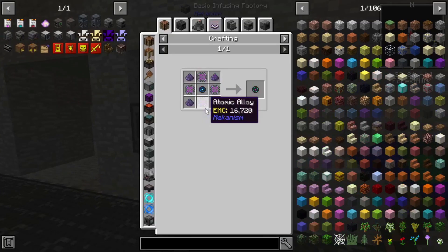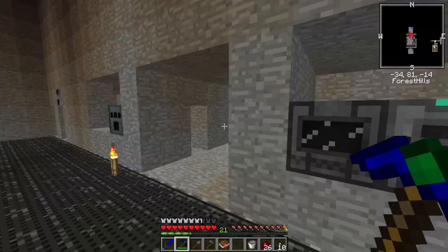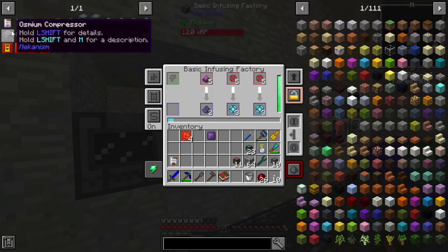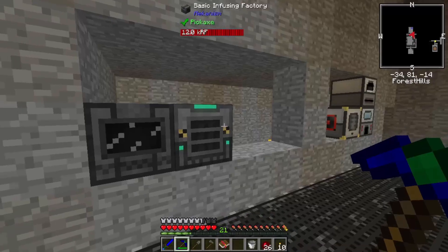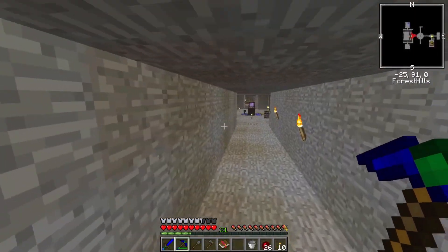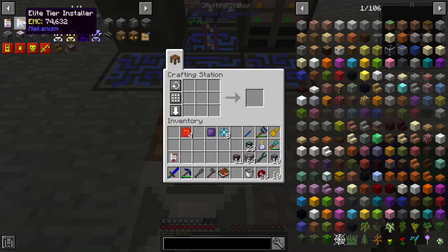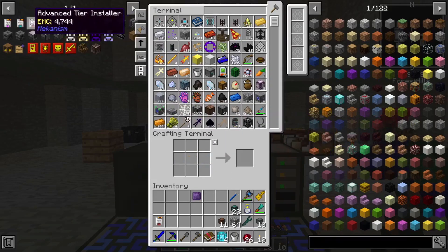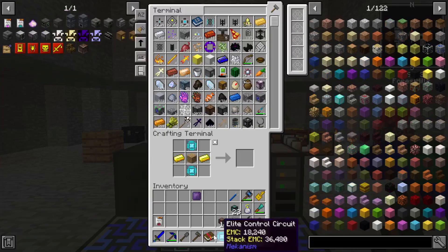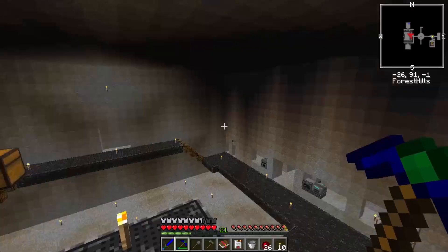I think this one gives you 10 whereas this gives you eight, and I think we're going to need eight so might as well turn all these. The elite tier control circuits - I believe we need all of these - and then we're going to be making the elite tier. Then in a moment we'll make the top tier and we'll just use that for our power.